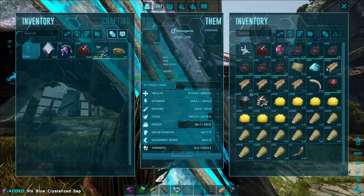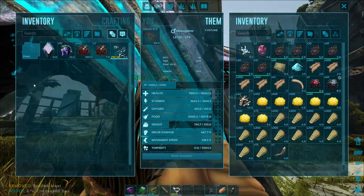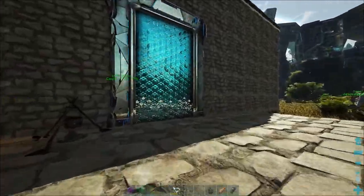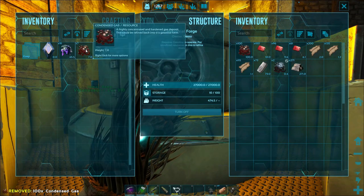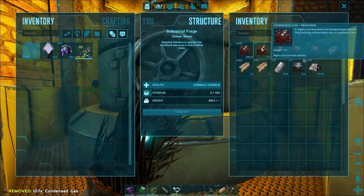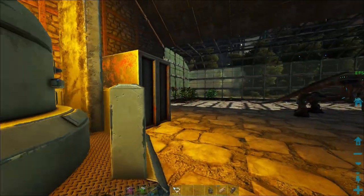Let's take those and those — I think that's all we need. Get these things smelting in the forge. Yeah there we go, awesome.